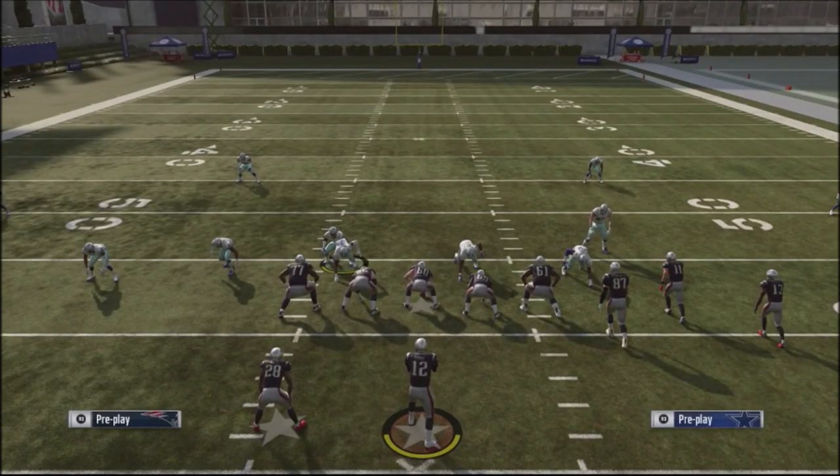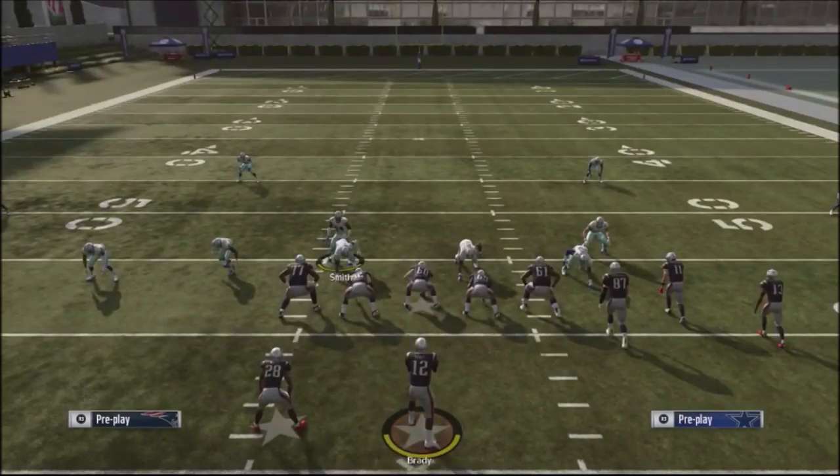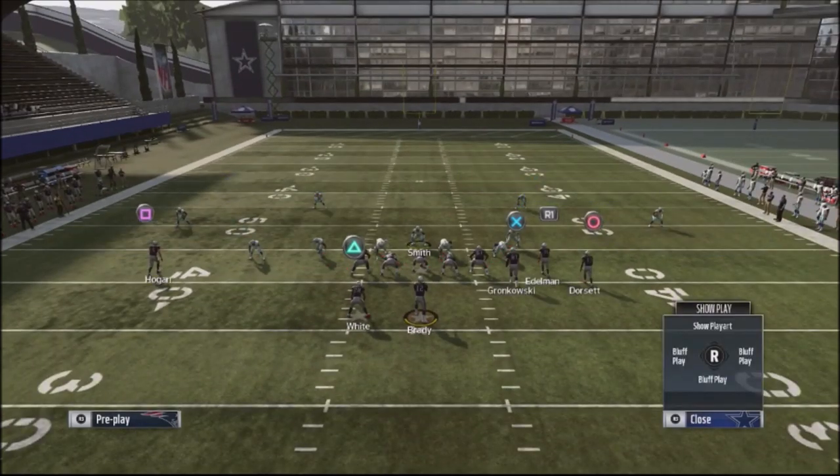The guy I'm actually going to user is this guy right here — Smith, my middle linebacker. I'm going to put him right over the center and actually preoccupy him. I'm going to have pressure coming off from Brown, Woods, basically Lawrence, and then Vander Esch is going to be coming in too. So we're going to snap the ball and I'll show you how this works.